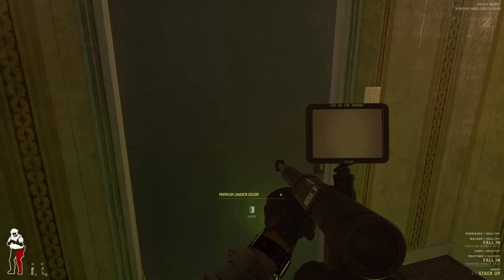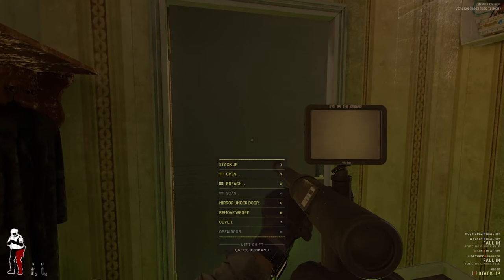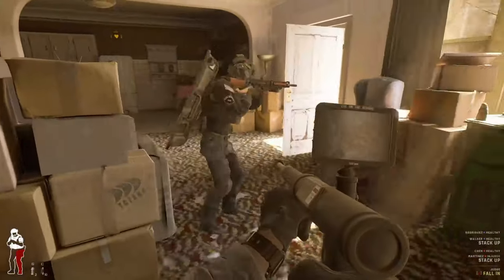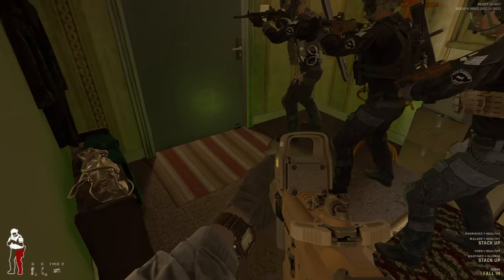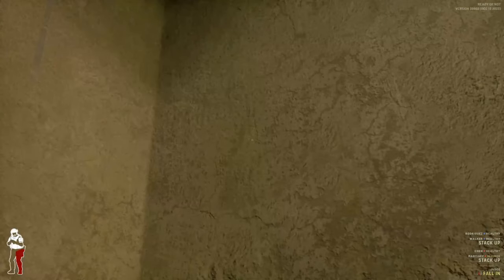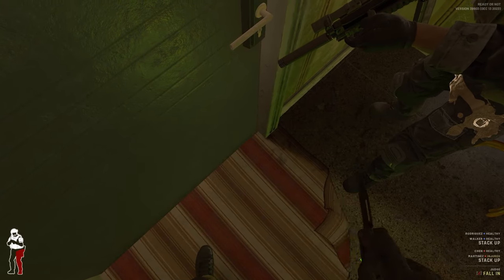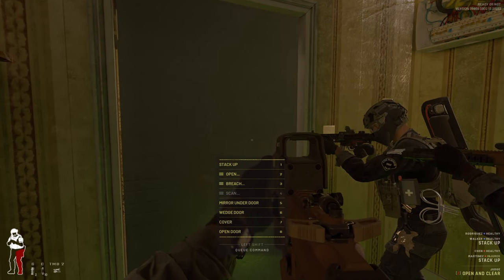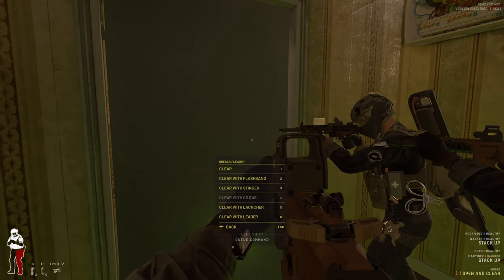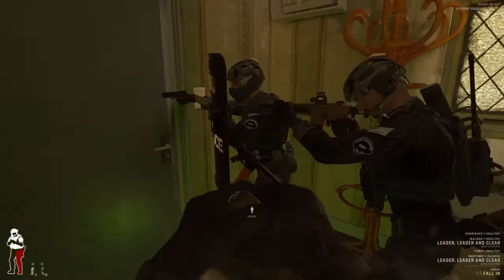I'm going to have these guys stack up. Close left is closed off — no threat there — but the threat is going to be to the right. They naturally stack up to the right which is good. If I told them to just flash it, the AI — as good as it is — is still limited. They'd just throw a flash and it would get stuck in a corner and do nothing. So instead I'm going to have them breach on me. I'll be the one to open it and I'll flash through the gap. Look at this — they stack up naturally with the shield in front.